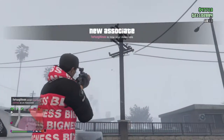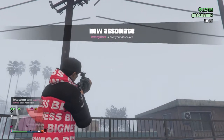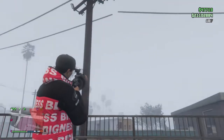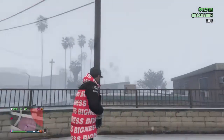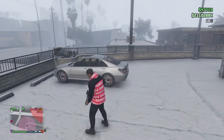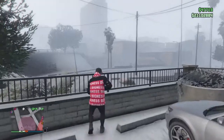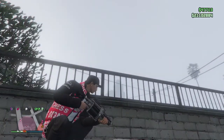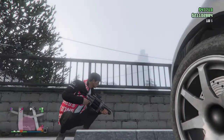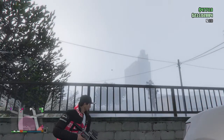This is the grenade launcher right here. This is how fast it normally shoots grenades — very slow. But with this glitch it's way faster. What you need to do is take cover behind anything; anything will work. Even this, though it's kind of high so the grenades hardly go over it, but it'll work. As you see, it worked right there.